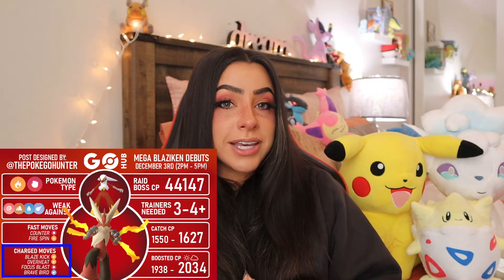Last but not least, we have Mega Blaziken, which is a dual fire-fighting type, which means it will be weak to Psychic, Ground, Water, and Flying. It'll have the fast moves Counter and Fire Spin, and the charged moves Blaze Kick, Overheat, Focus Blast, and Brave Bird. For the perfect IV, you'll be looking for a combat power of 1627 or 2034 for the weather boosted. During the raid, it will have a combat power of 44,147, which means you'll need about three to four people to beat it.